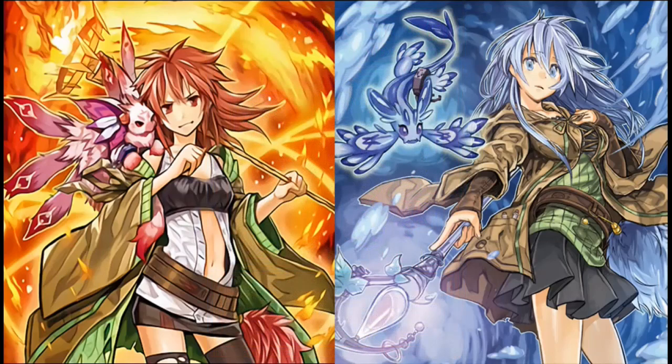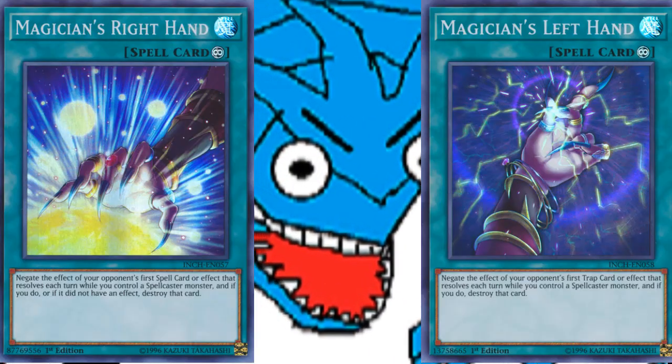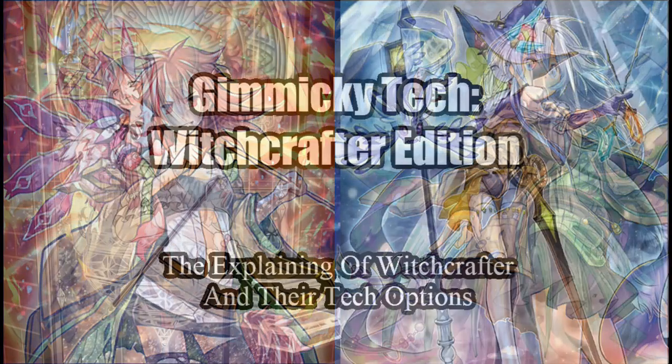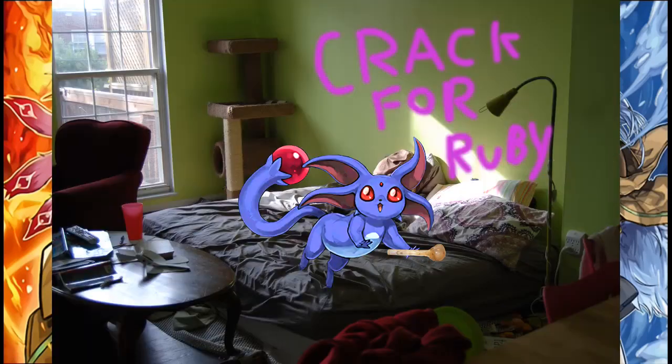We're going to skip into deck builds, mainly because suggesting tech options for any generic Charmer deck is pointless — I've already gone through all the relevant spellcasters in the Witchcraft video and the Grayskeeper video, so if you want tech options, go watch those videos. I'm going to show you the tech options I run in all the deck builds I have, and hopefully you get inspired to build your own.